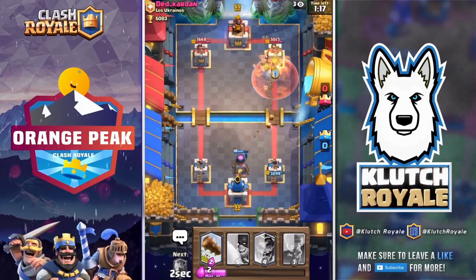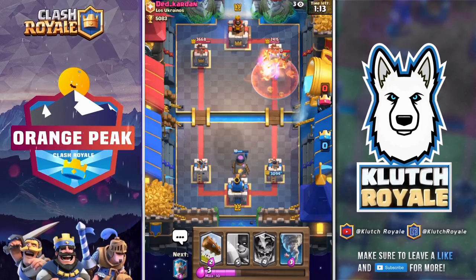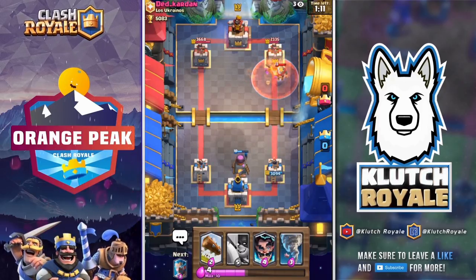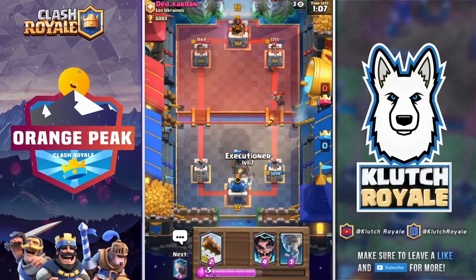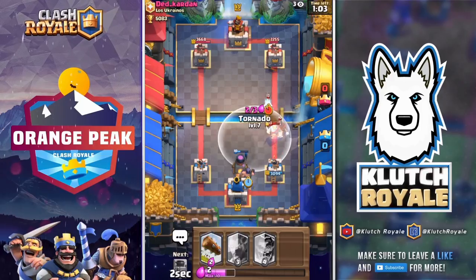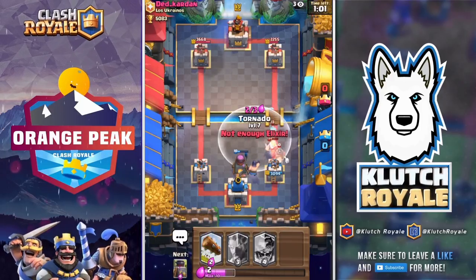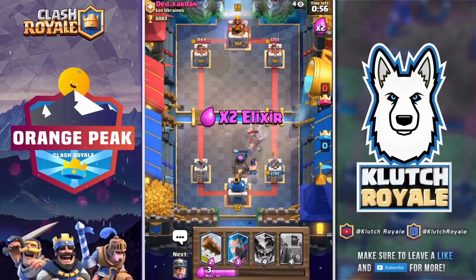We're going to put the miner in with poison and let the fire spirits get in there to take out that executioner so we don't have to worry about it when the hog rider comes down. His knight will come in as a shield for his hog rider and fire spirit.